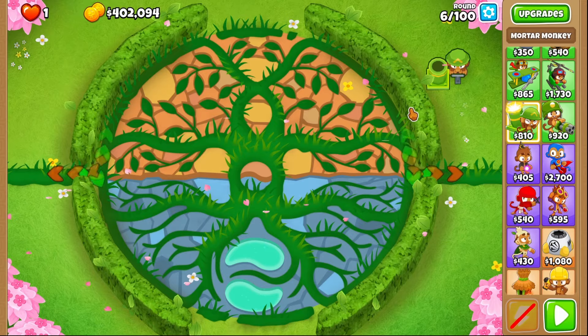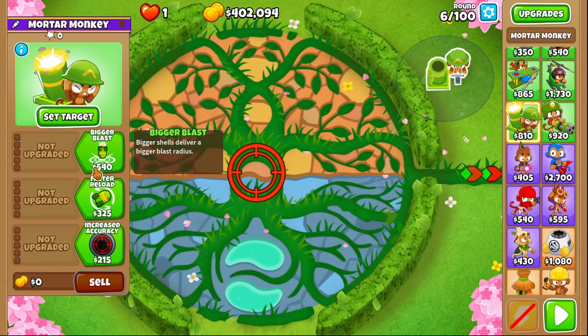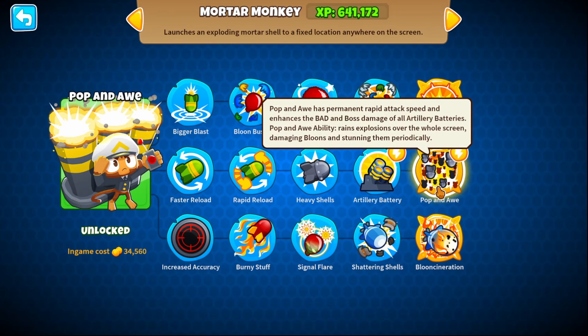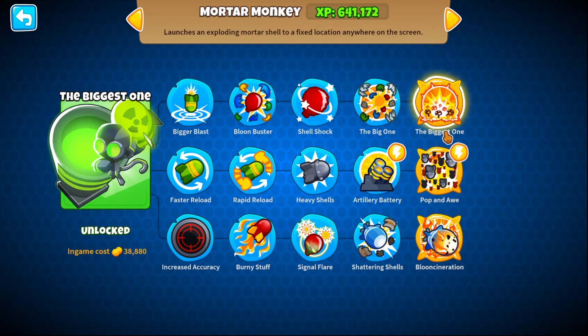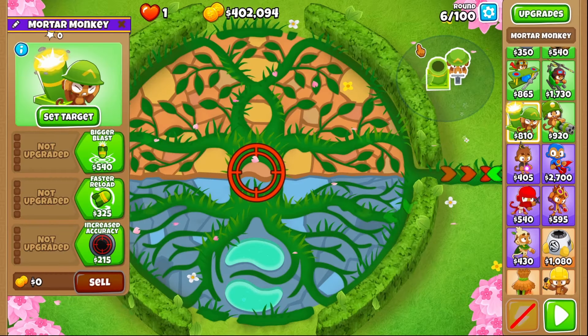Pop and Awe was really great for some time — I don't know if they nerfed it or anything. What I was thinking was this shoots insanely fast, and then we could also get the Biggest One. So it's going to be like the Biggest One times a hundred, as well as Blooncineration. We're going to have a very, very powerful tower — possibly one of the most powerful yet.